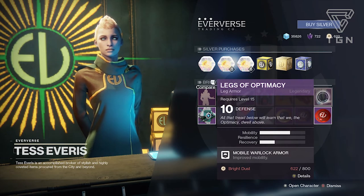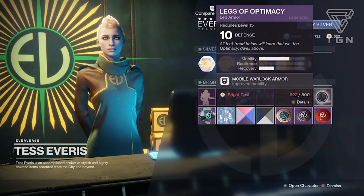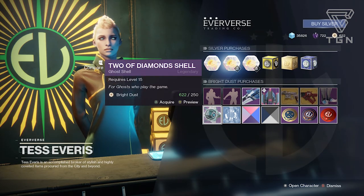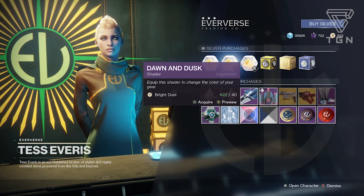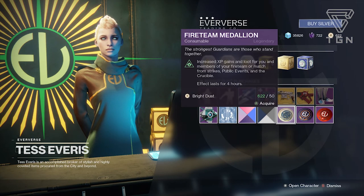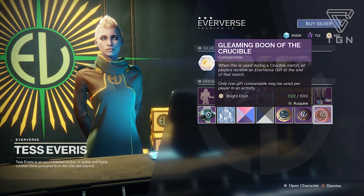Eververse is also selling the leg armor from the Optimacy set — that's the set before the Curse of Osiris Omega Mechanos set, so you might not get another chance at it. She also has the Two of Diamonds ghost shell, the Ghost White Transmat effect, the Dawn and Dust shader, the Metro Shift shader, and the Fireteam Medallion for increased gains when playing in a fireteam.